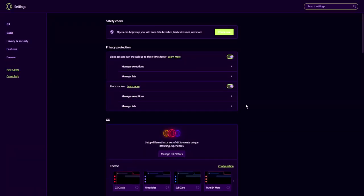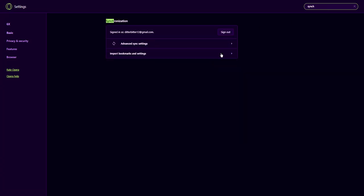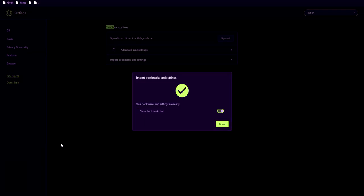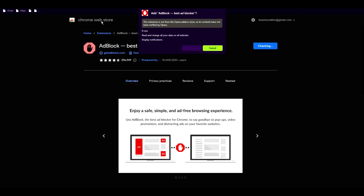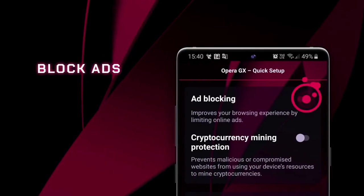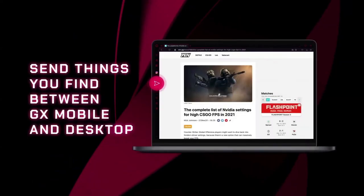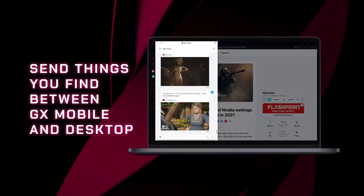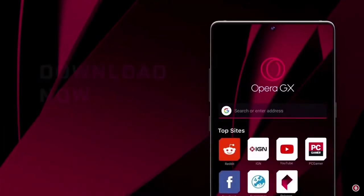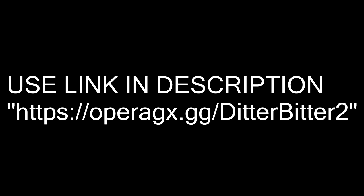When you switch over from whatever browser you use, go to the full browser settings, go to synchronization, and you can import all your cookies, all your settings from whatever other browser you use, as well as any extensions from the Google Chrome extension store. Opera GX is also available on your mobile device. GX Mobile is great to have along with the desktop version because you can connect the two using the MyFlow feature, which allows you to send and share everything between your mobile and desktop browser. Thank you to Opera GX for sponsoring this video. Use my link on screen or the link in the description to download Opera GX today.